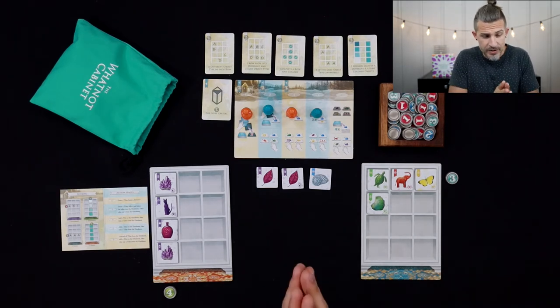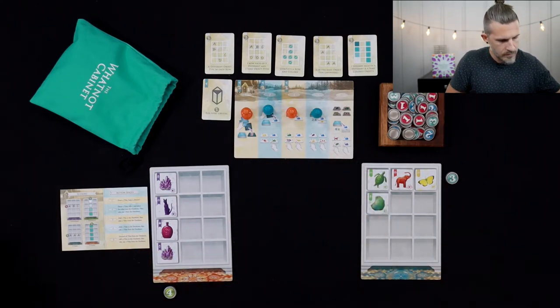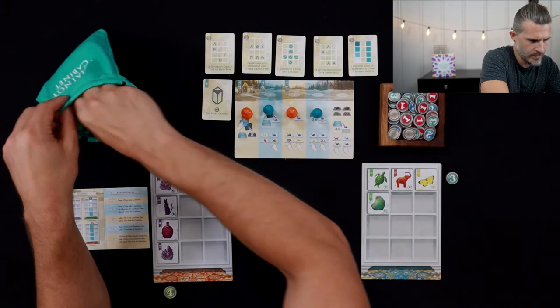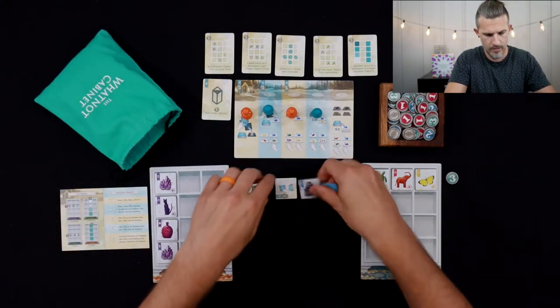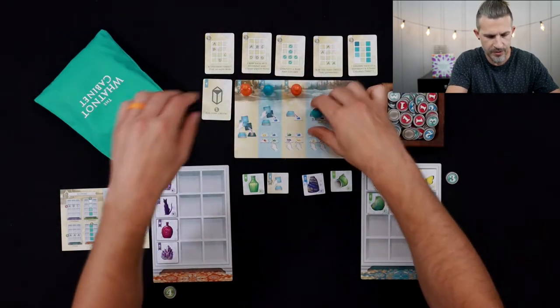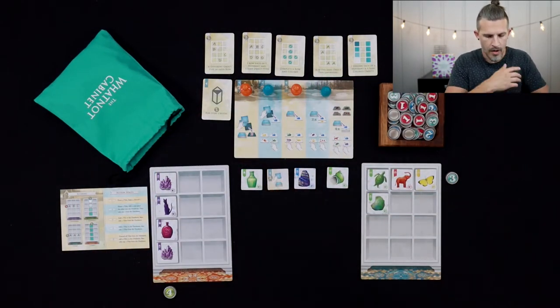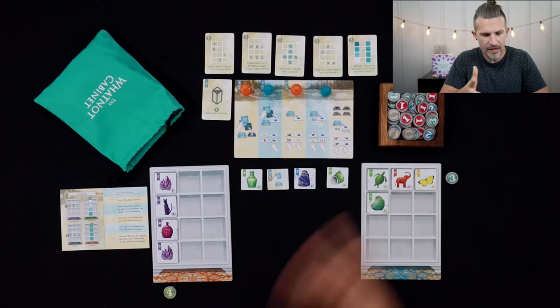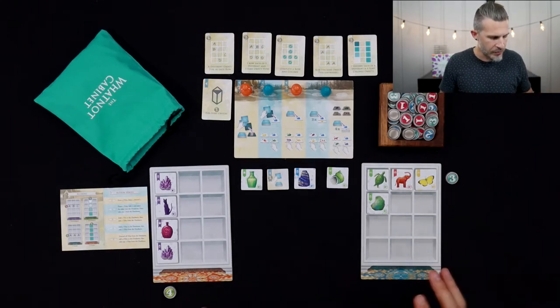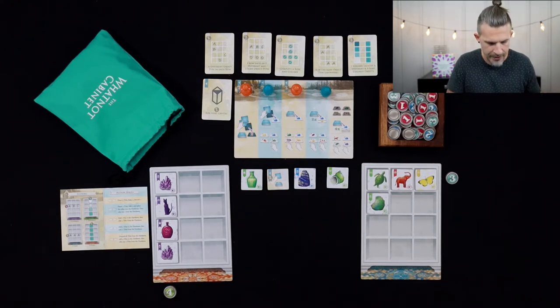At the end of the round, we discard these tiles and draw four more. Then we go into turn order and change these for the new turn order. I'll show one more quick round — I'm not going to play through the whole thing. I think you all get the gist of what's going on.